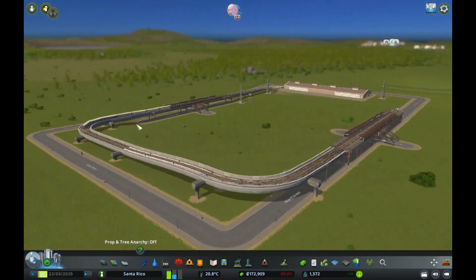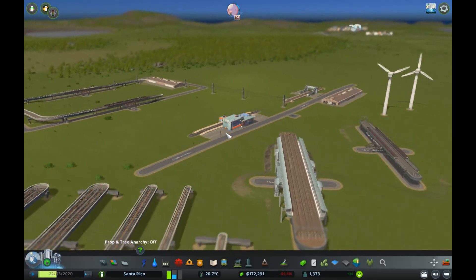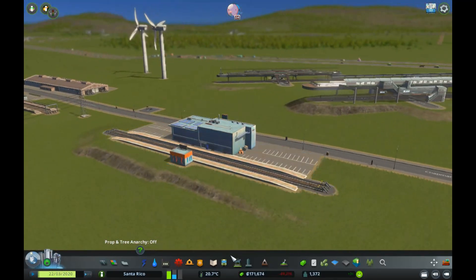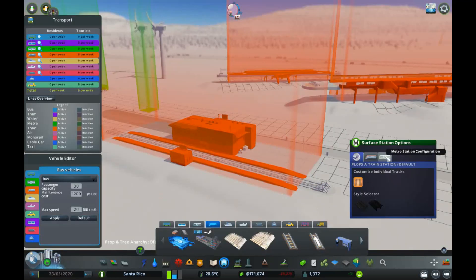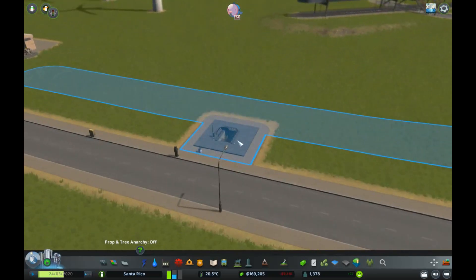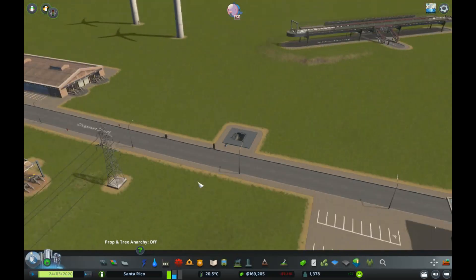Once connected up, overground metro trains will be able to service that station. Remember to go onto Metro Station Configuration — it's something I always forget to do, and I always have to demolish mine and restart. Make sure it's on Metro Station Configuration, not Train Station, not Default. Metro stations by default will already be on metro, so you don't need to change them, but train stations you do.